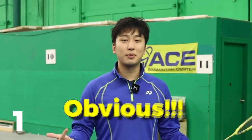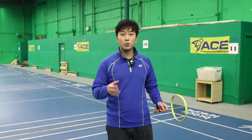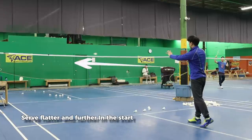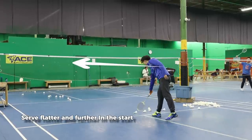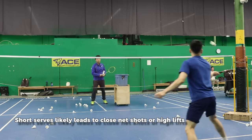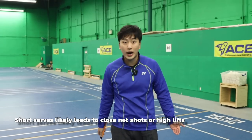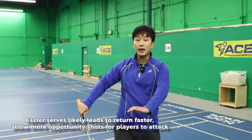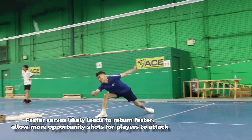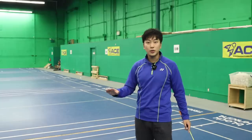Our first playstyle is one of the most obvious playstyles — it's the smash-net playstyle. Starting from service, we want to make sure that we serve a little bit flatter and further. The difference between a far and flat serve and a short and soft serve: when you serve short, people are more likely to hit closer to the net and lift high to move you around. When you hit faster and flatter, people are more likely to return with a faster shot, giving you more opportunities to play quick at the net or even go straight into attack.